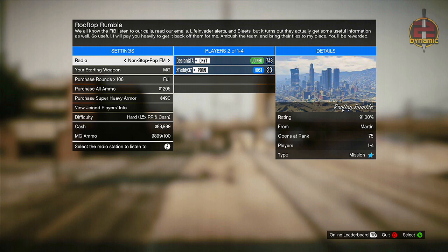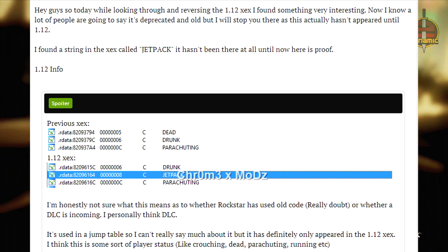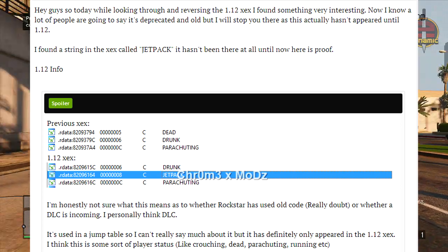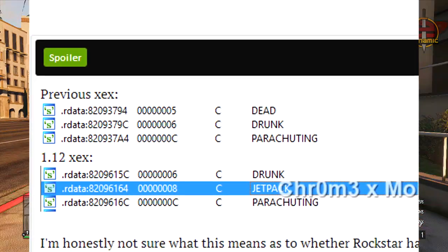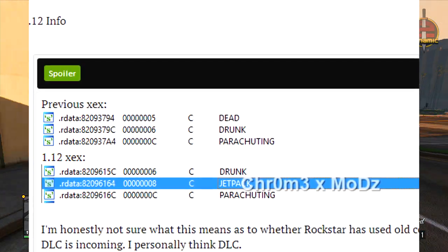I'm going to start by taking you back to the 1.12 jetpack files. Reading from the forum post: 'While looking through and reversing the 1.12 executable files for GTA 5, I found something very interesting. I know a lot of people are going to say it's deprecated and old, but this actually hasn't appeared until 1.12. I found a string in the executable called jetpack - it hasn't been there at all until now.' It shows the previous executable files which said dead, drunk, and parachuting, and then when 1.12 came in it said dead, drunk, jetpack, and then parachuting.